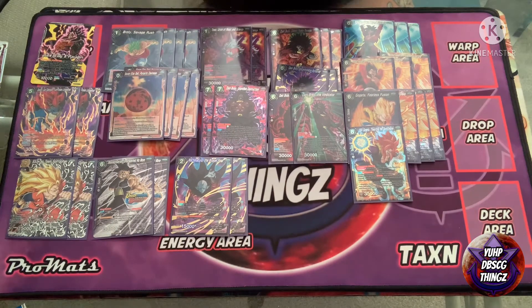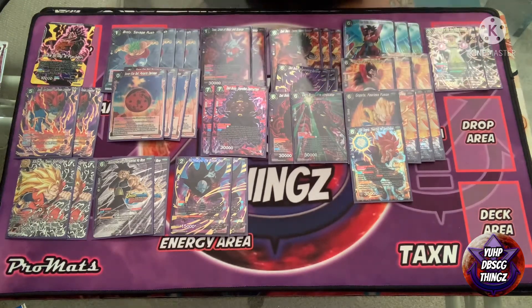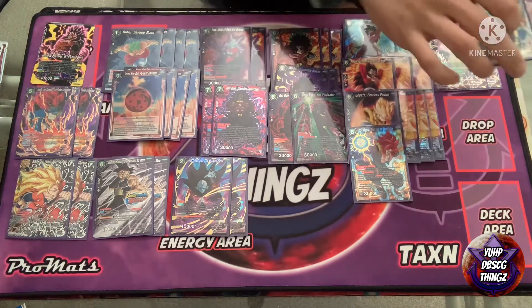Moving into our defensive options: we got two Supreme Kai, the Labyrinth Unleashed card. Once there are three cards in anyone's warp, this card becomes a one-drop negate-the-attack, and when it comes into play its auto lets you choose one of your opponent's battle cards — it goes to the warp for the turn, then comes back at end of turn with its skills negated. Pretty clutch — saves you from two attacks for one energy.